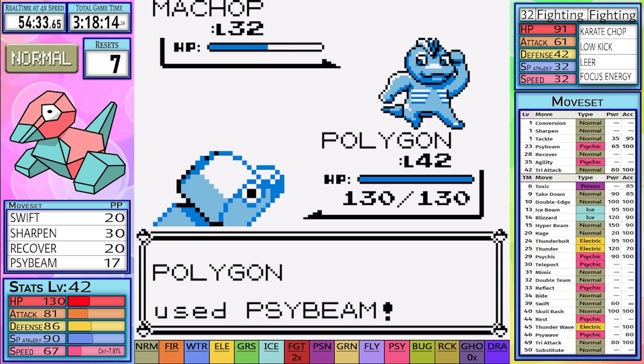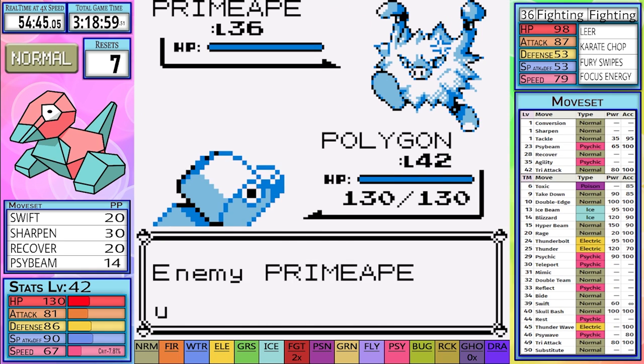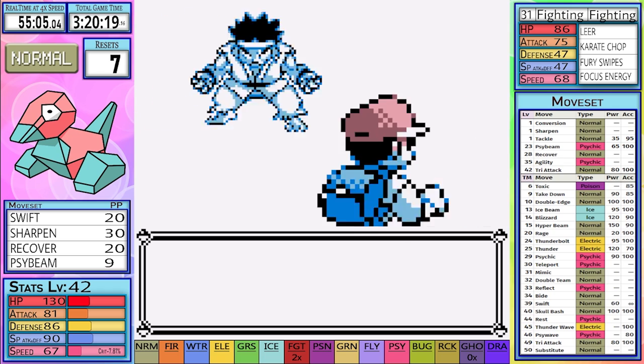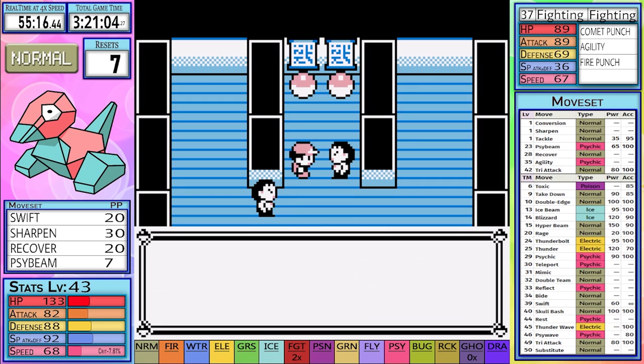But you know, you learn. In my testing I always make it to the league underleveled, and my next goal is Sabrina. So I make a pit stop at the Fighting Dojo to take care of all the fighting types with my replenished Psybeams. Unfortunately, I do take a High Jump Kick from the last trainer, and I have to use 2 Super Potions before fighting Sabrina.